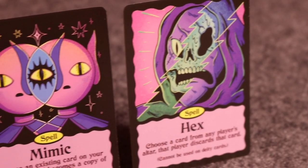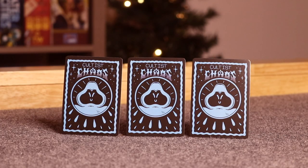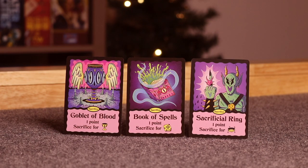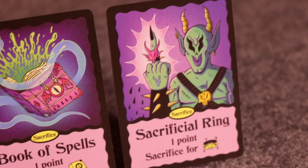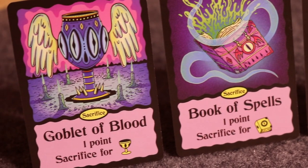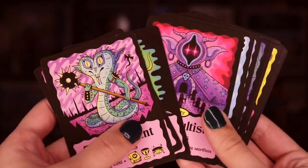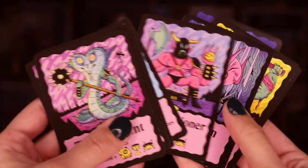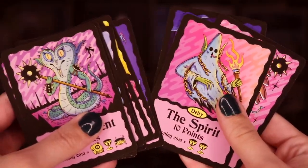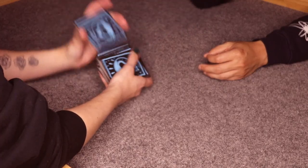And lastly there are sacrifice cards, which must be used and sacrificed in order to play deities and get a ton of points. There are three different types: the goblet of blood, the book of spells, and the sacrificial ring. There are 14 different deities, each requiring different sacrifices to play. You can place a deity into your altar before having the required items, but before the end of the game you must sacrifice those items and place them underneath the deity to get those points. Some deities also require goblin skulls in addition to sacrificial items.